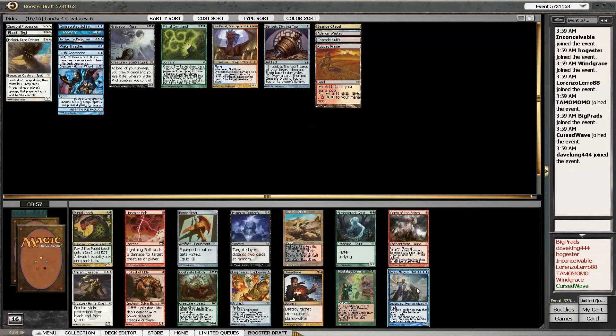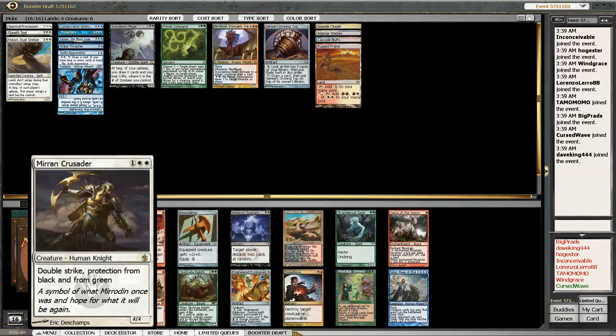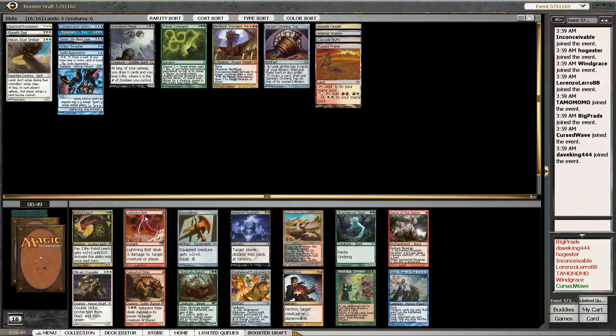A Teferi - that's pretty decent if I'm going to be sticking with lots of blue. Mirroring Crusader - that guy's pretty good. Ooh, Lightning Bolt - that's what I want! Lightning Bolt, Engineered Explosives also quite solid, but Lightning Bolt is way better than all of it. Yep, that's what I'm doing - Lightning Bolt.